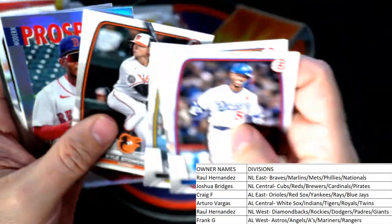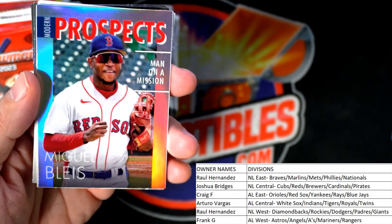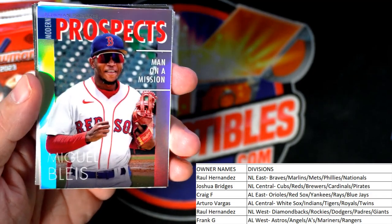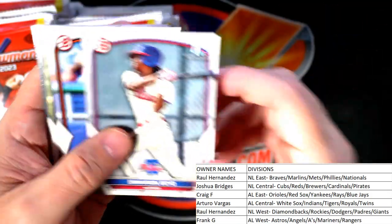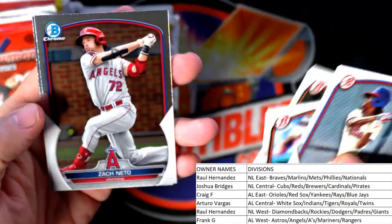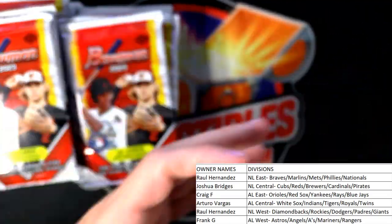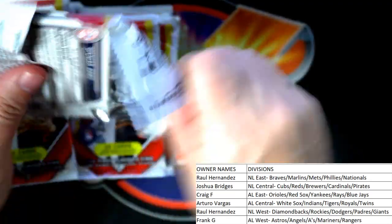There's a Kyle — prospects, Red Sox, American League East — Craig F, coming out to you. No number on that one. Every time I see an Orioles card I gotta stop — those Adley Rutschman and Hunter Henderson cards are something.